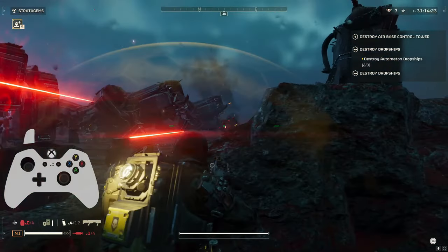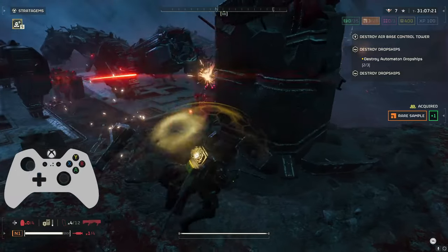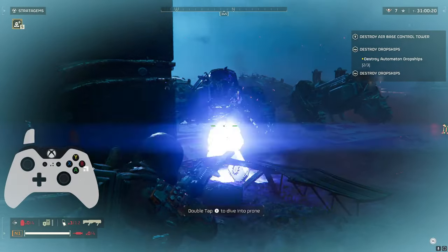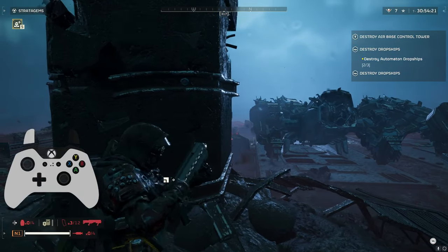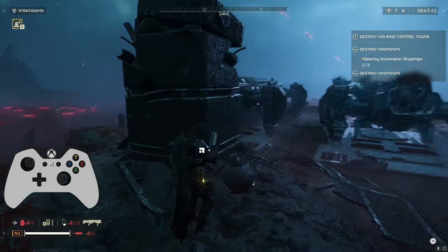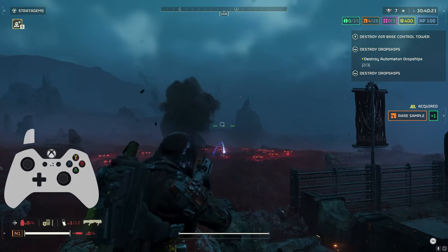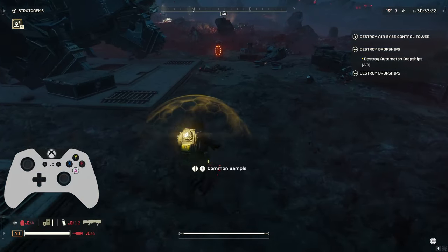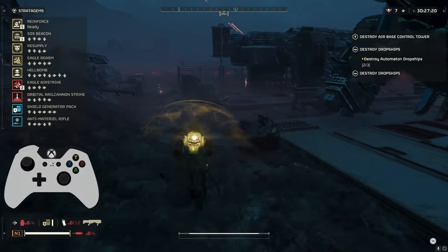An airstrike is less prone to getting destroyed by wandering angry robots, especially these heavy devastators with the riot shields. This gun does really good stagger on them. A little trick I use is just corner peeking because since they have their gun in their right hand, the building will kind of block their line of fire on you — a little bit of a way to get in some good cheap shots there. Using cover versus the robots is extremely important, much more so than the bugs. Versus the bugs, positioning and using choke points is much more important. Using cover would be your key factor versus the automatons.